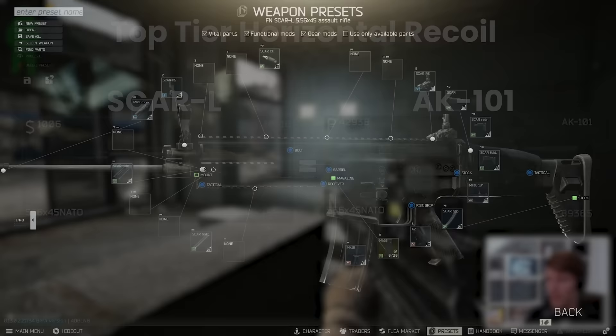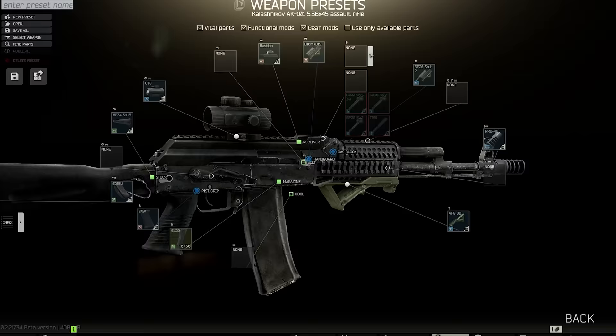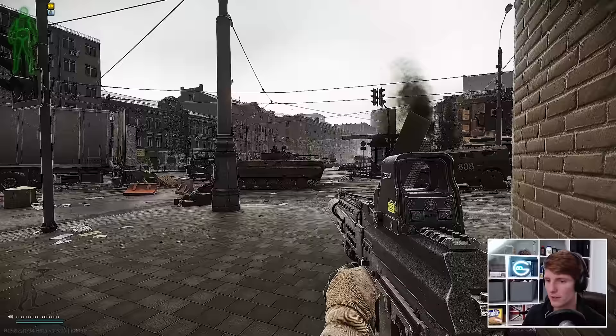The SCAR-L and the MDR are the closest comparable guns because they all have the same fire rate of 650 RPM. But as we well know, there's not really that much you can do with the SCAR and especially the MDR, whereas the AK-101 is part of the regular AK family in terms of compatibility with modifications and parts. This means you can scale the customisation of the 101 far more greatly than these other weapons, and some very good builds can be created without spending too much.